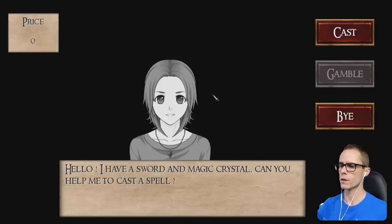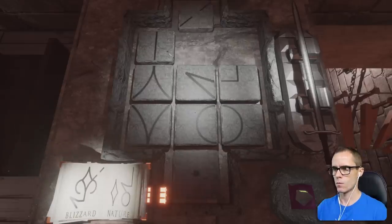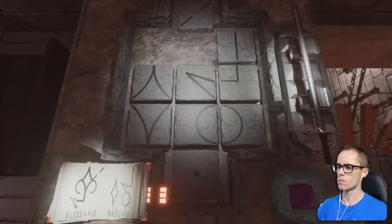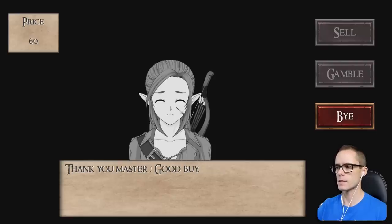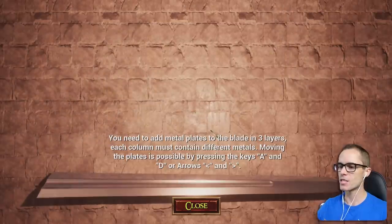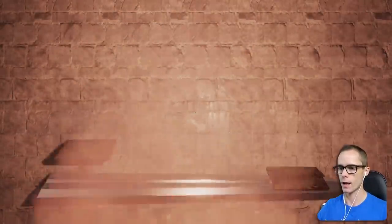I have a sword and magic crystal — can you help me to cast a spell? Sure, let's do it. What spell do you want? I don't know what crystal that is. That's not how it works. There we go — is that right? No, it is done. It was nature. I'm going to prepare my blade to Damascus pattern — can you help me to melt the metal plates? I've been struggling all day to do this, but by all means, I'll try it again.